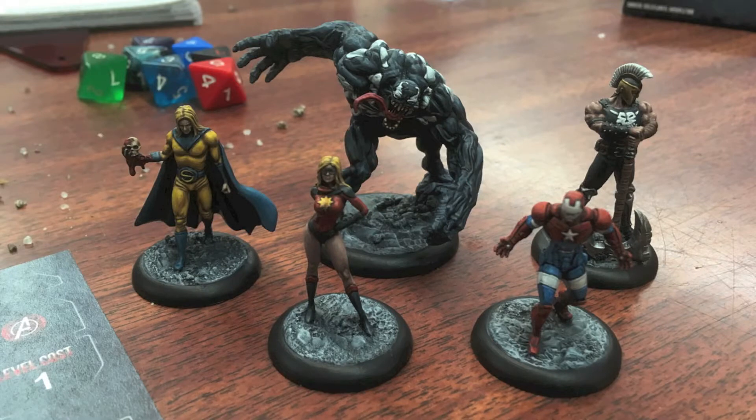Here's my Dark Avengers team set up off the table. We have the Sentry — that brutal, brutal Sentry — and Ms. Marvel, the fake one: Moonstone disguised as Ms. Marvel. We have Venom, the Mac Gargan version, the only one that Knight Models currently has rules for. We've got Norman Osborn as the Iron Patriot and Ares the God of War. I also took the Dark Avengers team card that gives everybody an extra willpower, which is especially useful for Iron Patriot's Hidden Goblin rule — he has to make a willpower check at the beginning of every round or lose a power.